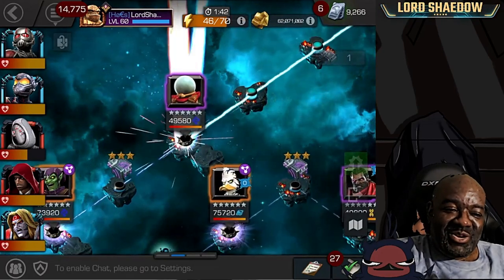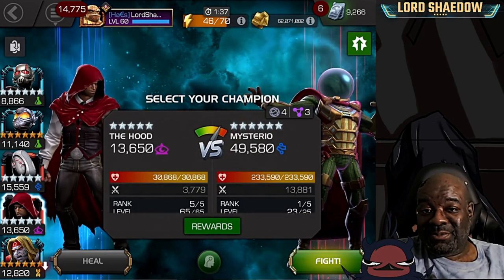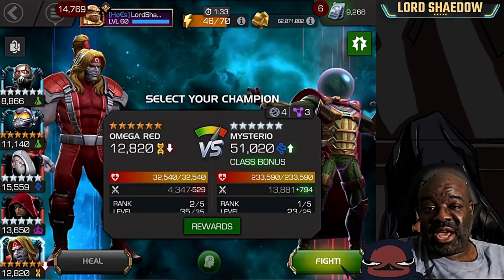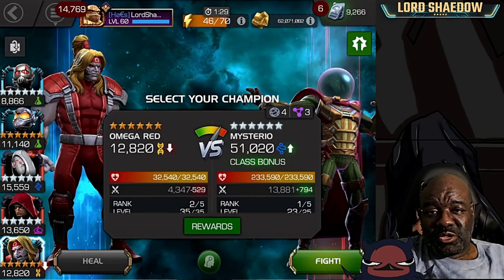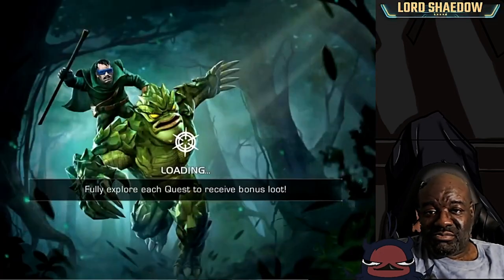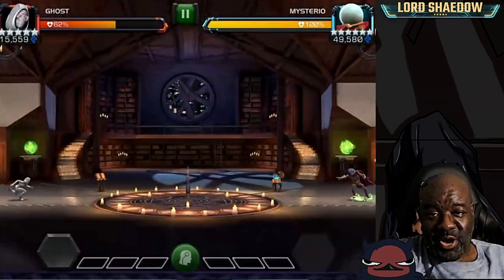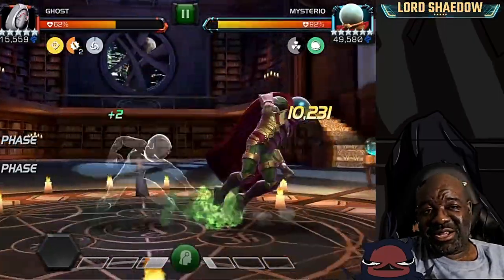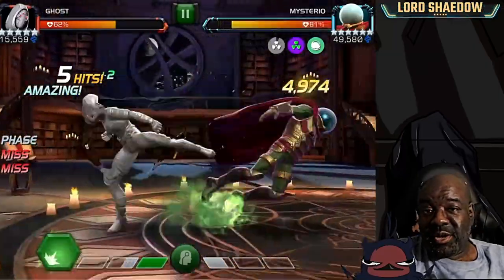Down goes Hulk in very few hits — reminds me of the end of Realm of Legends, that's a fun fight with Ghost. My Ghost is low on health now and I'm thinking of bringing in Omega Red, but then I rethought it — I had already healed Ghost up and I decided to keep going. I was worried about Mysterio.